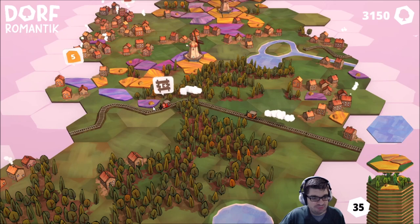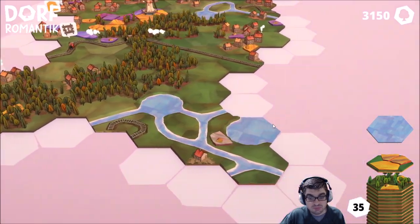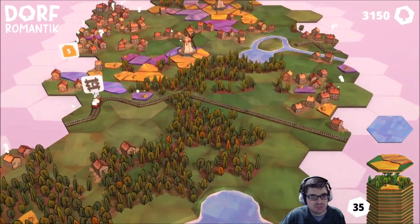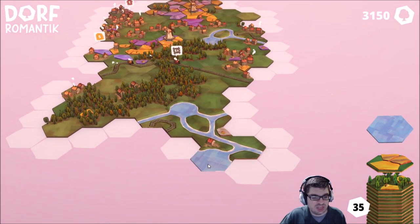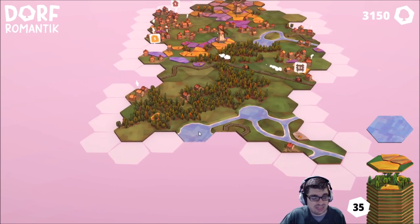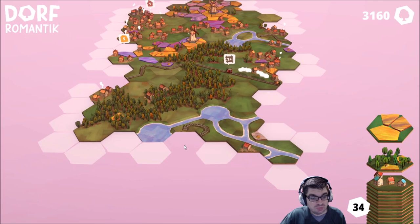At some point we'll see boats and other things. It's like Carcassonne, yes, just with some huge differences — no meeples to put down, but you do have to observe the terrain and worry about putting yourself into a corner. We can put land adjacent to water — it'll just close up the lake. See how this works?